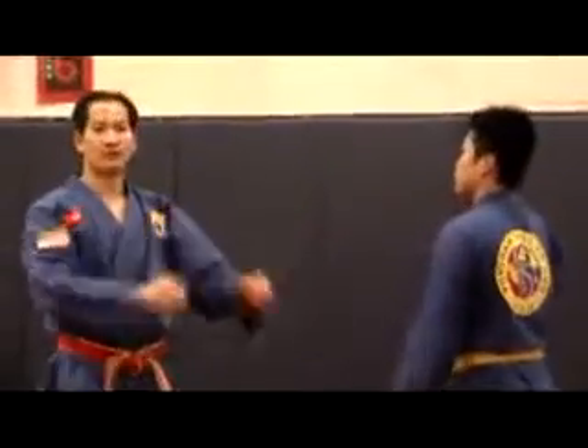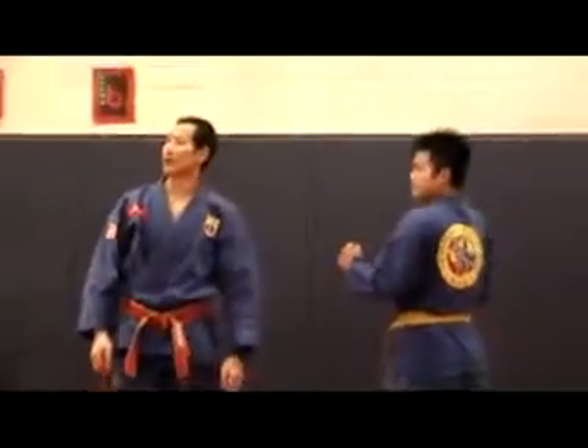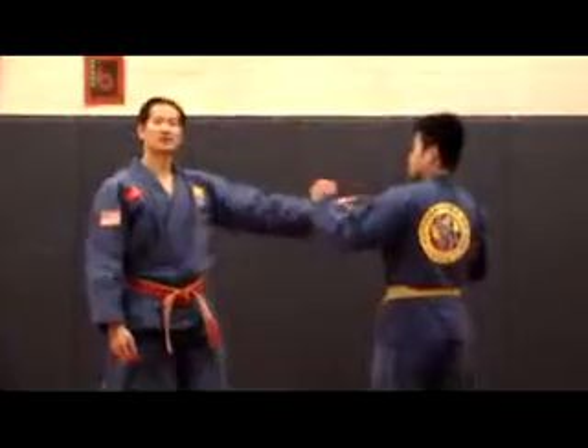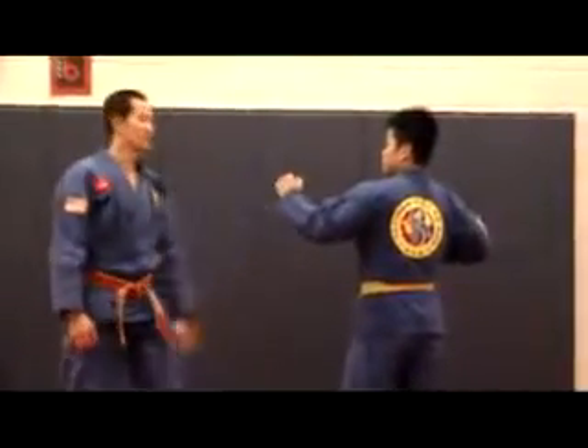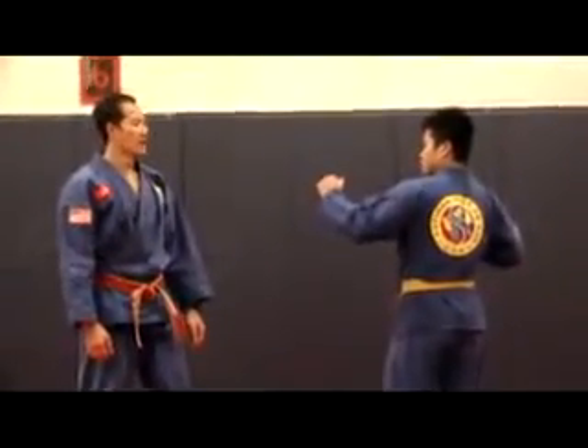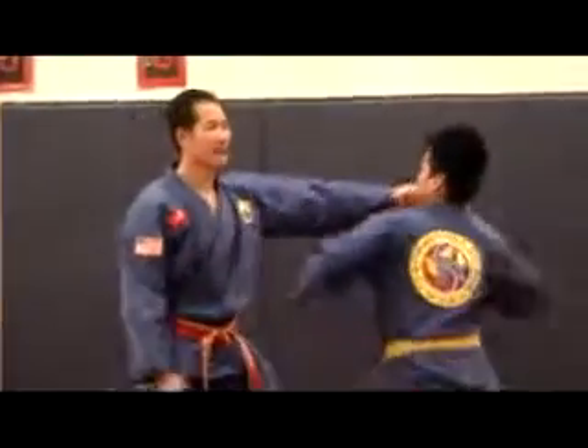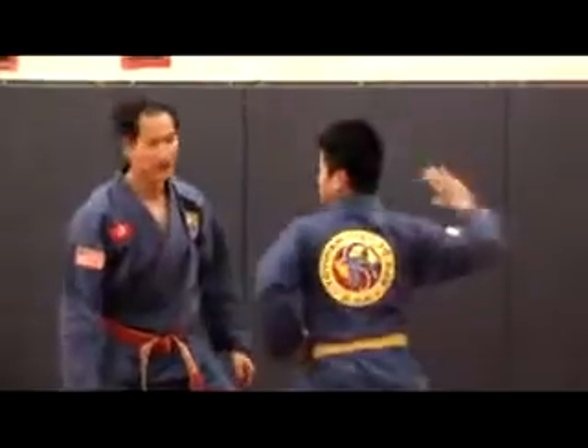Cut number two. So for cut number two, Mr. Hai is going to use his right hand to deliver cut number two. No step up. And you'll cut from outside, from right to left, to the target.